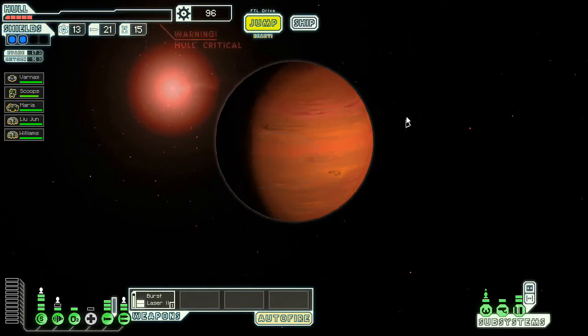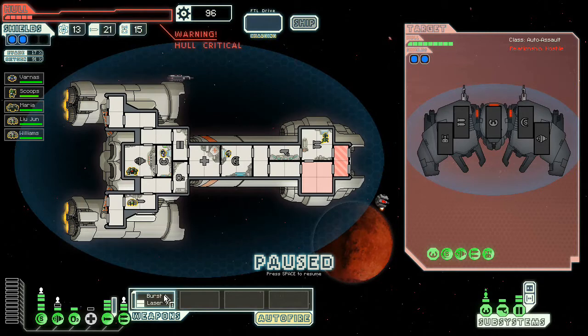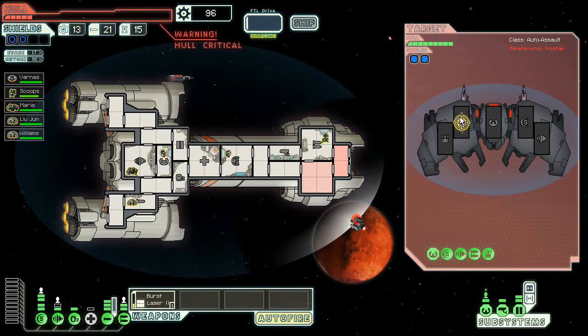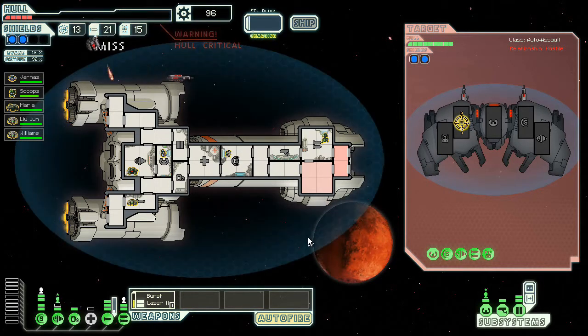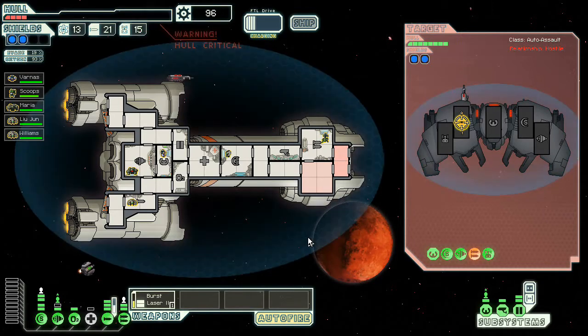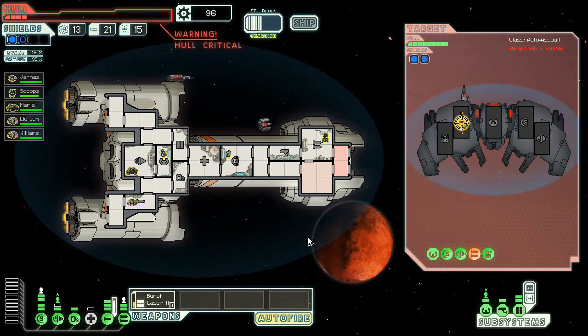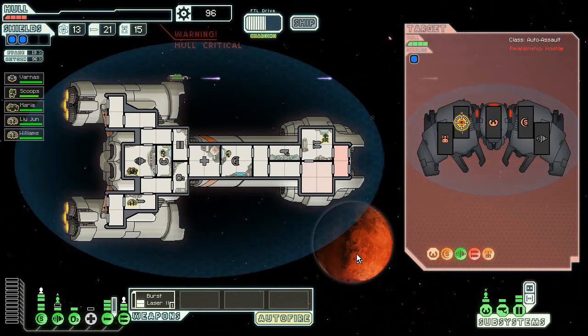I'm gonna waste a fuel and jump to this last sector real quick, just to see if there's anything interesting in here. I can live with a fight like this — this is a fight I can deal with, because this is a fight I can win. Might take a little bit of damage off of it, though. My shields should come back online fast enough to not take any more damage after that. Man, I would really appreciate if my burst laser actually hit. Our artillery actually does decent damage — it's so weird to say artillery when we're talking about a weapon that does not have any shells.